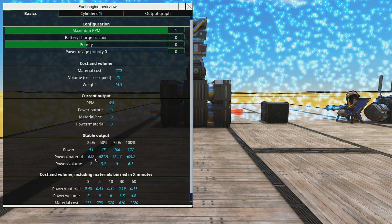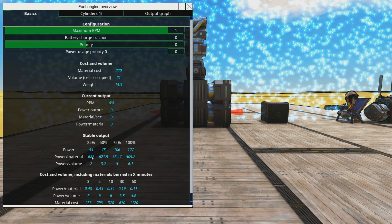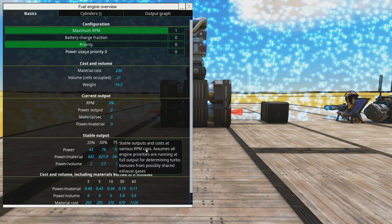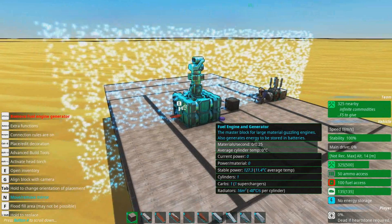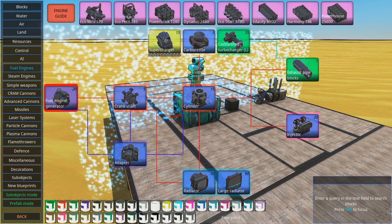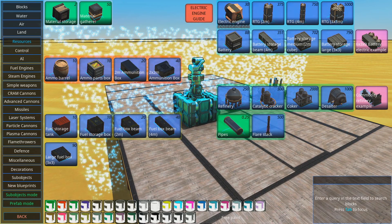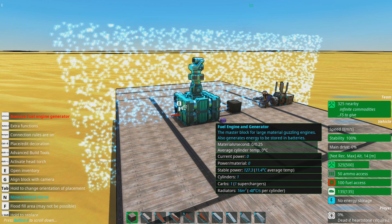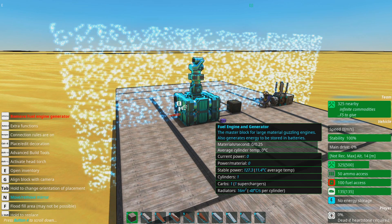682 power per material is already pretty damn good. You're getting into the territory of a decent turbocharger engine with that kind of efficiency. However, that's only at 25% stable output. This is where the niche that supercharger engines have is: things that need to be very efficient but don't use much power, which puts them in direct competition with RTGs. The advantage of fuel engines is that they're very cheap and pay for themselves quickly, whereas RTGs take a long time to save materials.